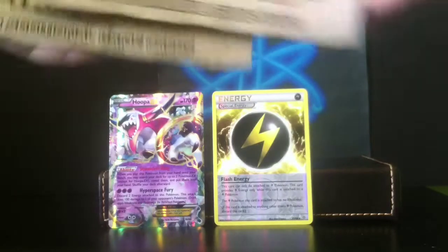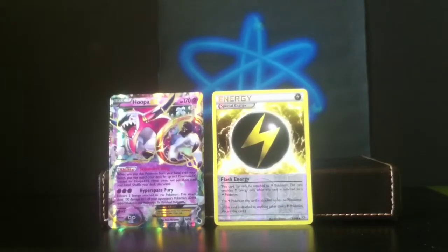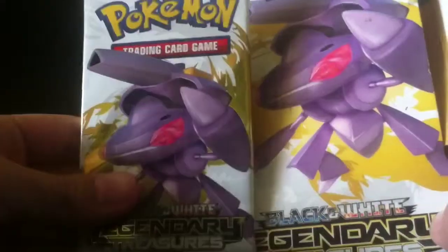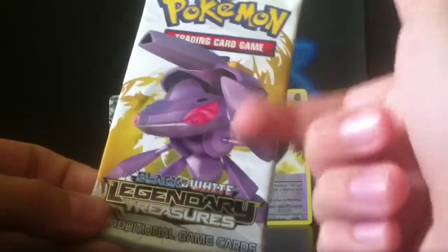But we have these three Legendary Treasures packs, and hopefully it would be amazing if we could pull the gold card — either Reshiram or Zekrom gold card. Hold on — we got a Genesect and a Genesect. Nice. I don't want to damage this booster pack, I really like the foil artwork. Anyway, just open it carefully.